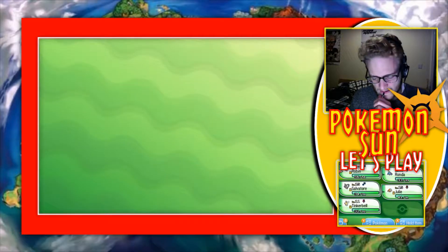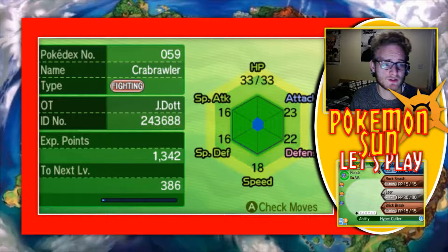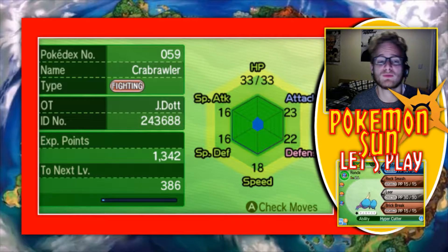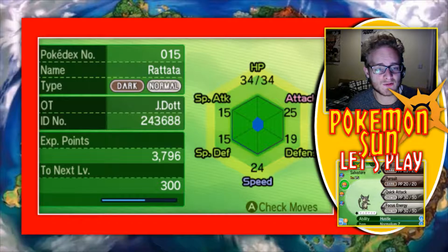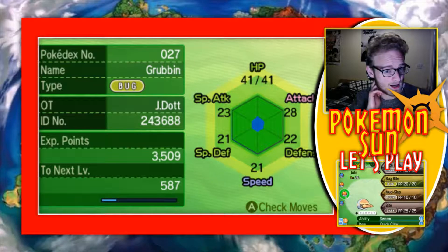We've done bits in the last episode or so. The team at the moment: Robin, the level 17 Dartrix. We have the newly acquired Ronda, the level 11 Crabrawler. Salvatore, the level 15 Rattata, holding the Normalium Z. And Judy, the level 15 Grubbin.